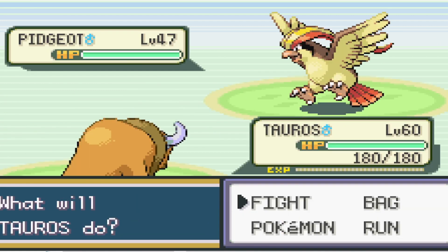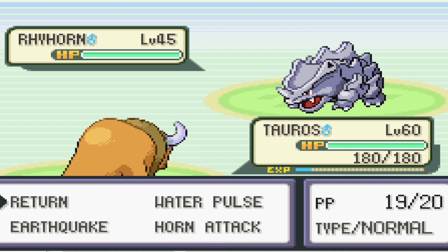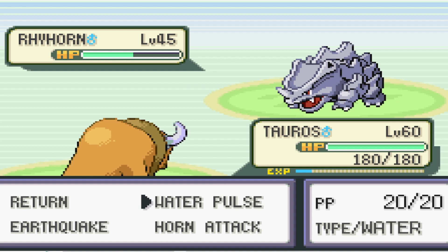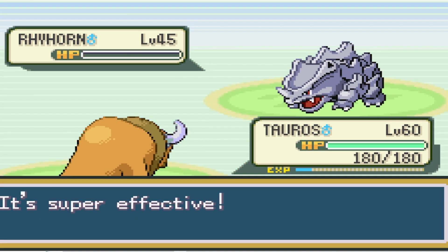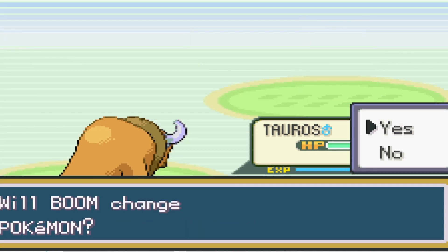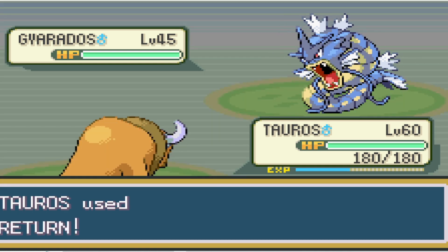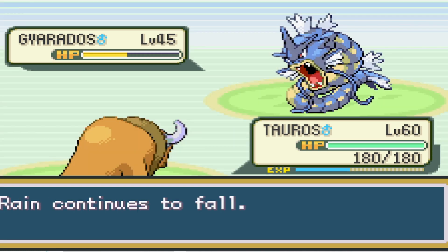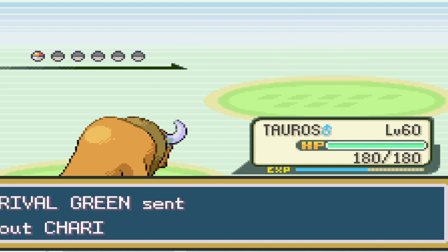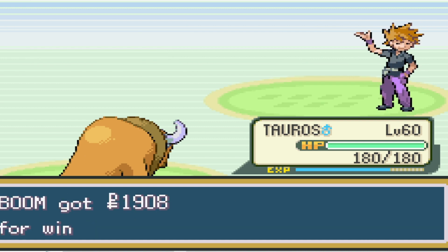Let's see how we do at level 60. With this level, we can take down the Pidgeot in one turn with Return. The Rhyhorn — we're moving too fast and hit Return to take it to about half, but thankfully we don't get punished, it misses Takedown, so we knock it out with Water Pulse. Exegcute and Alakazam are both one-shot each with Return. With Gyarados, we take it to half as it sets up Rain Dance, which is best case scenario for us, because we can take it down with a final Return, and now Charizard's fire moves won't be doing as much. Just like with Blaine, we get a critical hit against the Charizard to take it out, and we can move on.